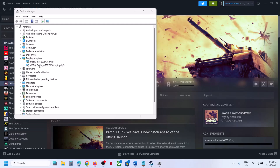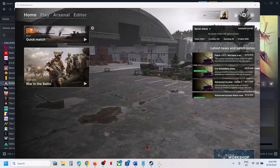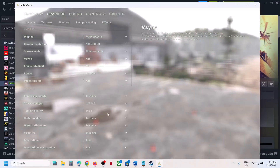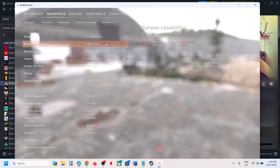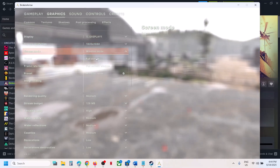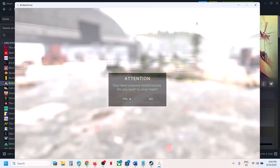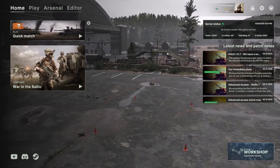Once you disable the discrete graphics card, launch the game. Go to Settings by clicking the gear icon at the top right. You will see everything grayed out, but you can still change it. Go to Graphics — in my case it's currently 1680x1080. I'll change it to 1920x1080 and change the resolution. Once you change it, click Yes. Press Escape and confirm — it's now 1920x1080. Now close the game.